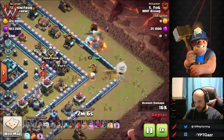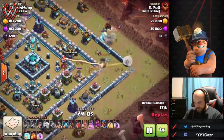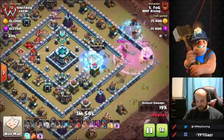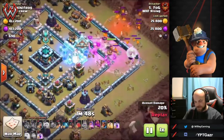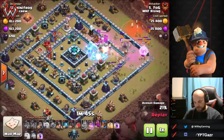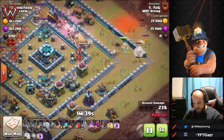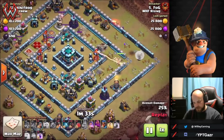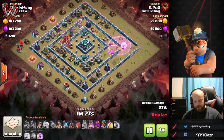The next super wall breaker opens the next corner so the queen can work in and take down the single inferno. She works through storages, wizards take down the hound, the king handles the ice golem. He freezes the inferno tower and drops a rage spell. The queen is briefly distracted on the pups, so he drops a second freeze on the inferno tower. Once she's free she moves in and takes it down, getting the ring broken off.